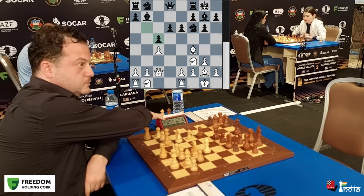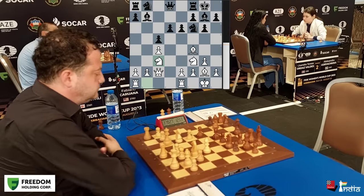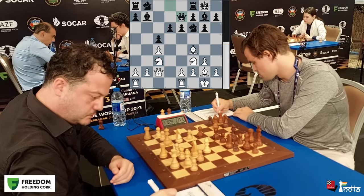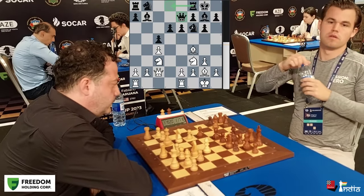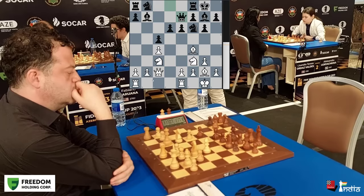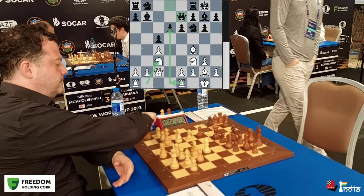Levan plays Nc3, but this perhaps gives Magnus the chance to finish his development and coordinate his pieces. Magnus goes Qe7 — with this move he's going to put his rook on d8, and if there's further attack on d6, he'll go knight e8 when the knight doesn't block the rook. That's why Rd1 would have been more accurate instead of Nc3.